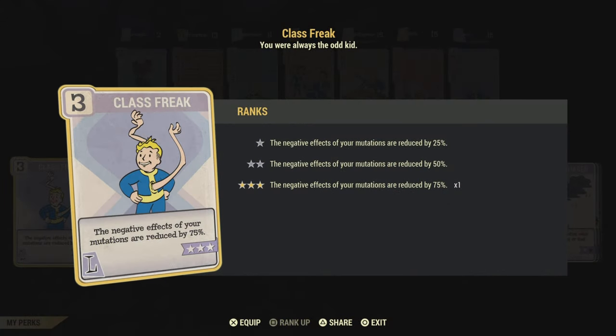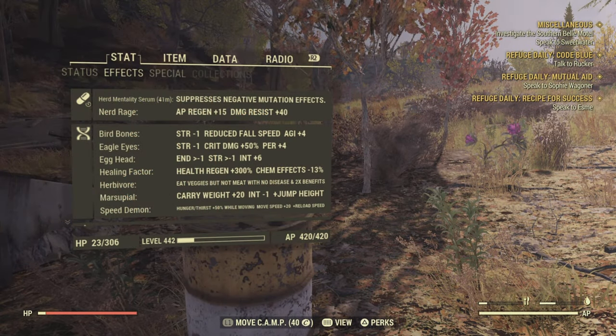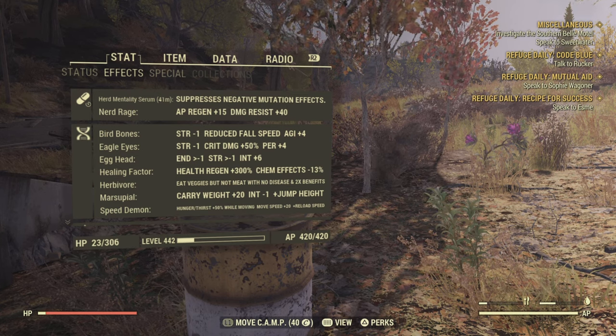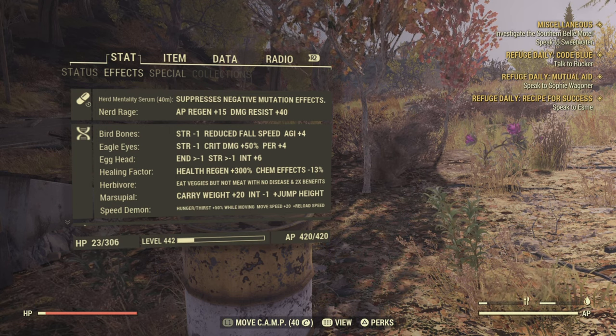We're just going to equip this lovely little card — Class Freak. This reduces the negative effects of all your mutations, and at rank three it's going to knock them down by 75%. As you can see, with that card equipped, that minus three strength and minus three endurance has turned into minus one strength and minus one endurance. Beautiful.